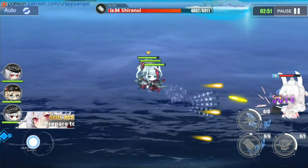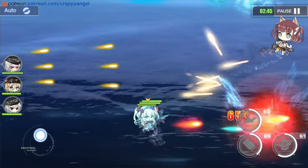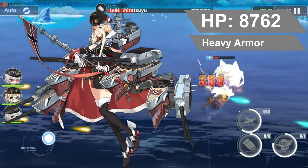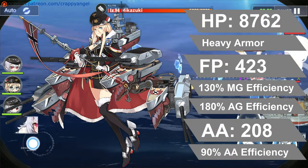Stats wise, Bismarck is one of the tankiest battleships in the game, with her HP being the second highest — only FDG having a higher HP pool than her. Bismarck has 8,762 hit points, 423 points in firepower, and 208 points in anti-air.